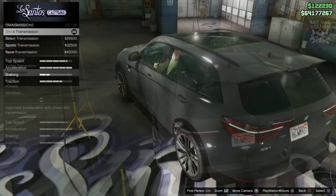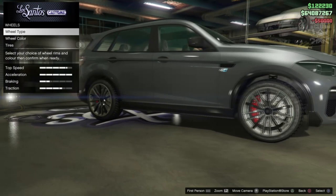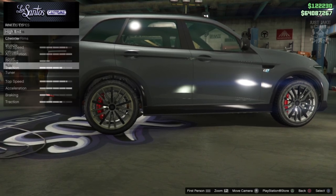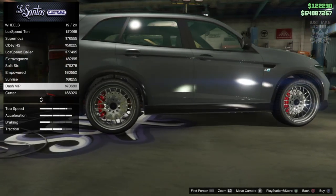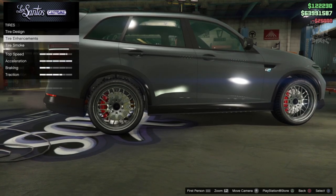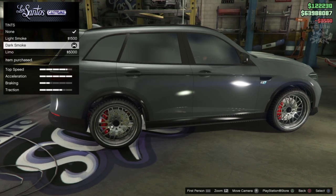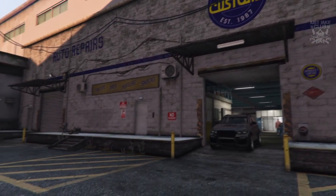We're going to get the race transmission, and the turbo tuning. For the wheels, the SUV category options are actually quite nice — looking at them in chrome, the Dash VIP wheels look better, so we're going with those in chrome. Getting bulletproof tires while we're here. To finish off the build, we're going to get the dark smoke window tint.